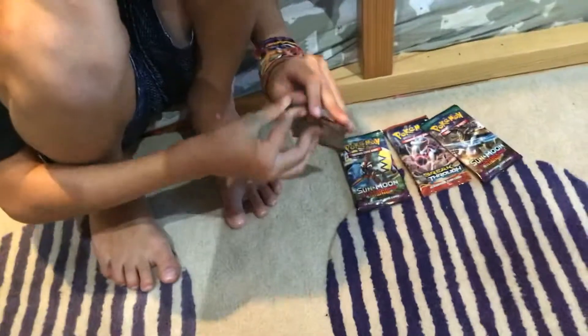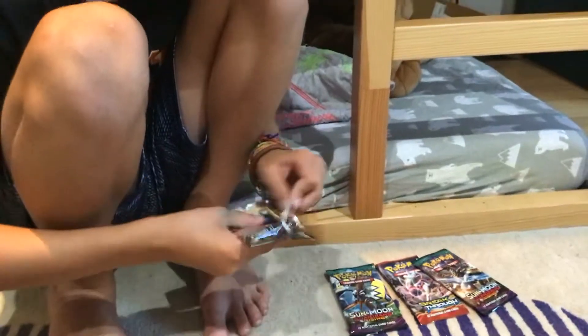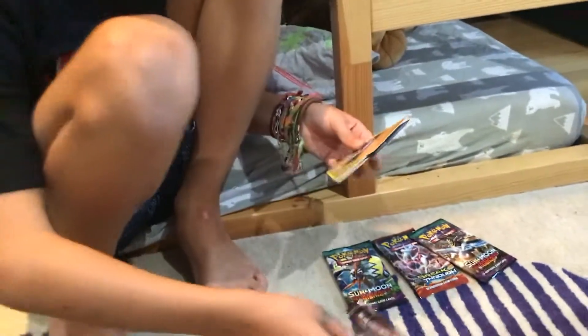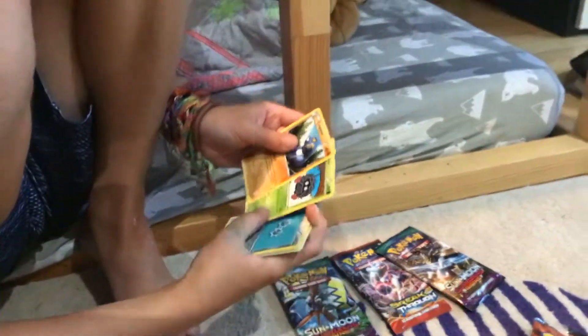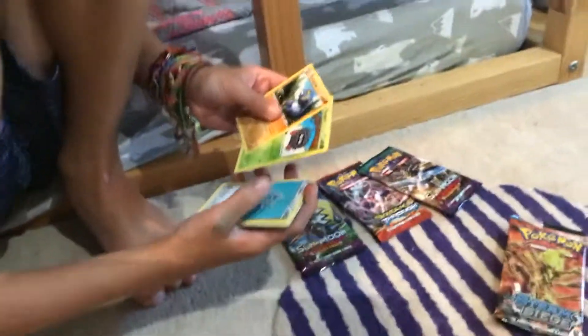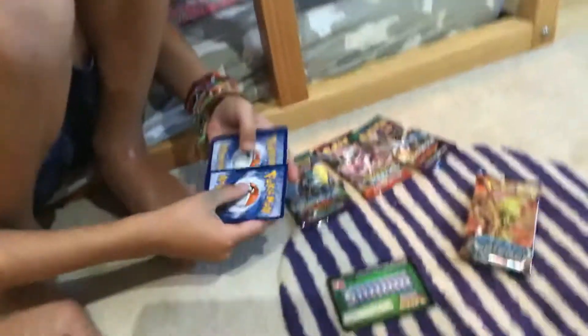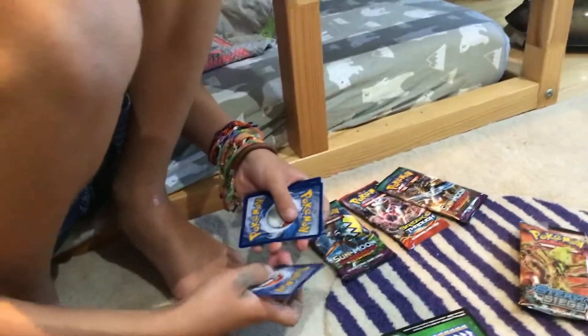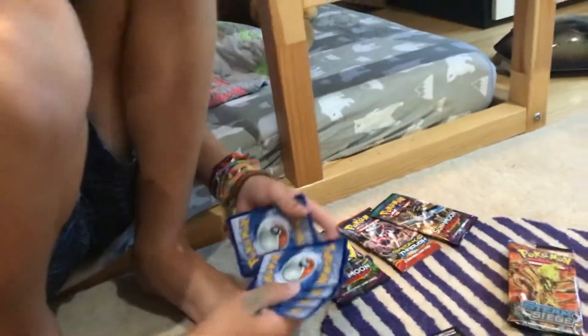Alright, first up is Steam Siege. Sun and Moon Guardians Rising — I have really high hopes for this one. Let's do the pack trick. One, two, three, four. Alright, show the cards. Yen Mega, Falafi, Shellion, Crow — yep, that's the break! Tengela, Clank, Joltik, Polnard, and a Yen Mega Break. Nice. My friend has this.